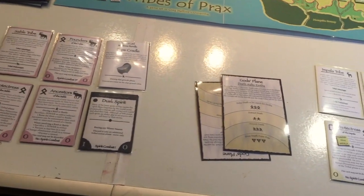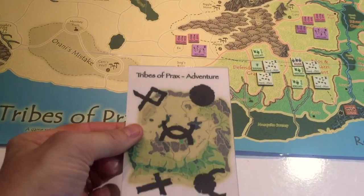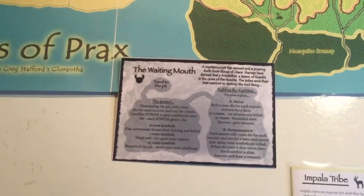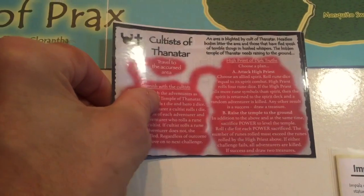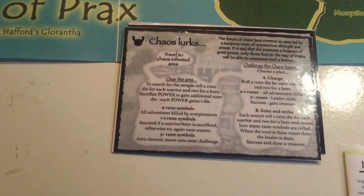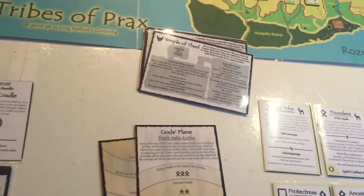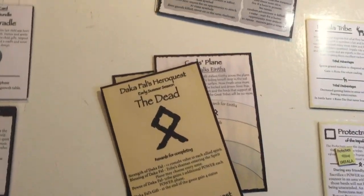The adventure cards have also had an upgrade — the backs have been redesigned to make them a bit more interesting. We've got the Waiting Mouth, the Cultists of Thanatar — there are still three-stage adventures that have to be passed. Old favourites like Templar Fed are in there too. There's also Dacophel's hero quest card in this group.